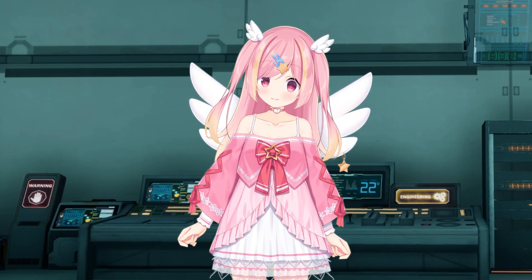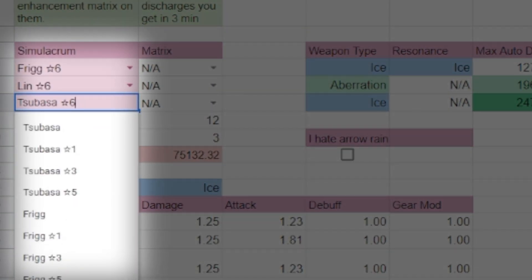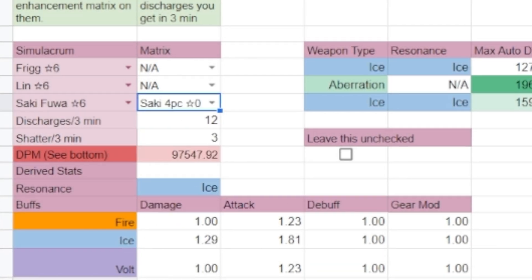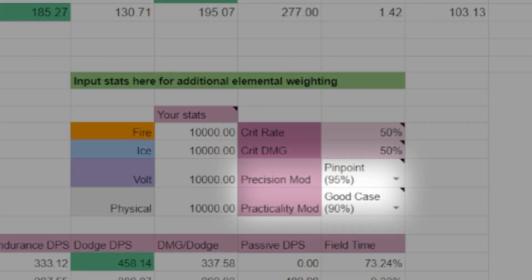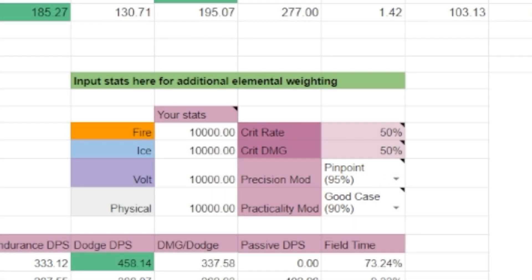Using the calculator is simple enough. Select your simulacrum from the dropdown, and optionally matrices. Additionally, input your stats to account for elemental biases in your damage output. There are also some additional modifiers here, which we'll go into later — you don't have to worry about them for now.